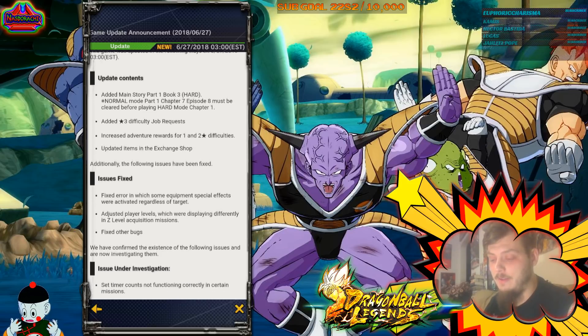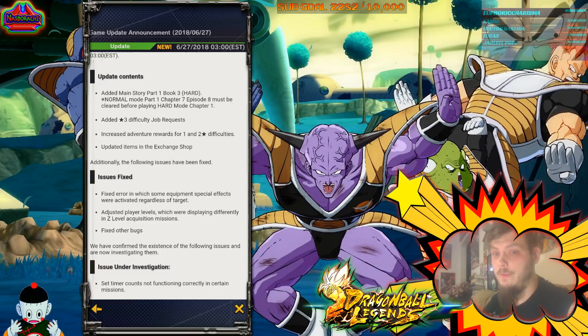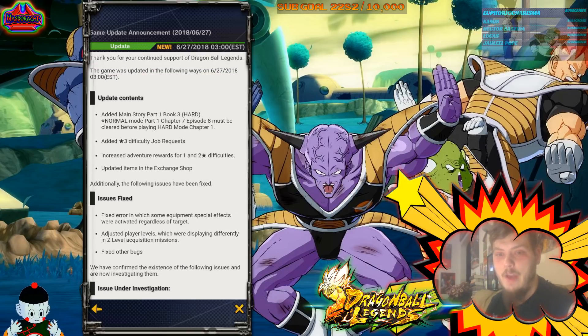Along with PVP, because you get adventure cards as rewards, there are now three-star adventure job requests available. Previously we had one and two stars. I haven't gotten any three-stars yet — there are three character slots and it'll probably take an hour, seeing as how one-star was around 30 to 45 minutes. I haven't actually earned any yet, but we can check it out and see.